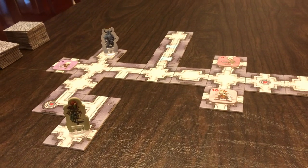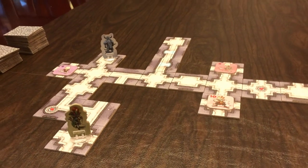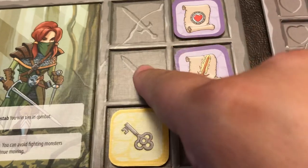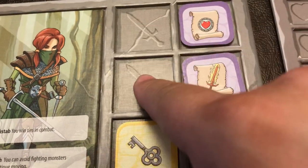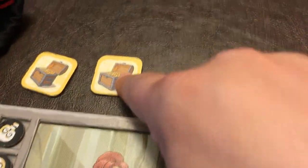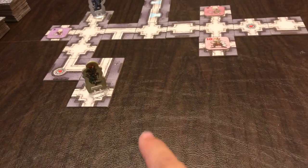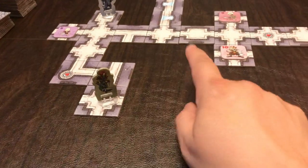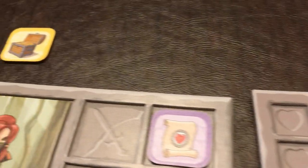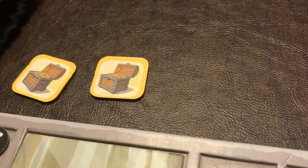I would categorize this as a filler game and quite possibly a gateway game. You pick a character, and each character has two special abilities. They have slots to carry some combat bonuses, some spells, and one key. You need keys to open treasure chests that appear on the board eventually. The game stops when the dragon appears on the board and somebody kills the dragon — whoever has the most treasure chests after the dragon has been killed is the winner.